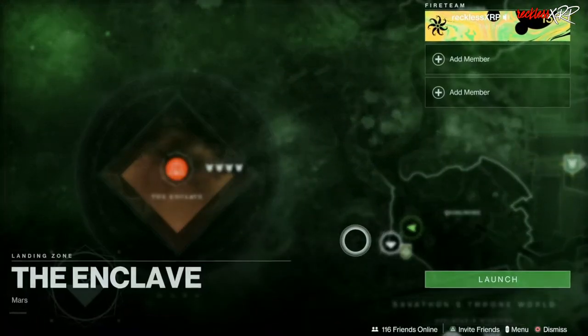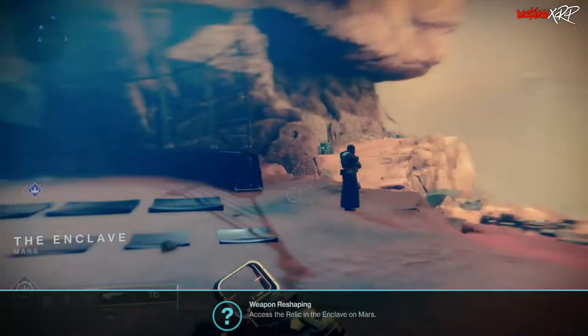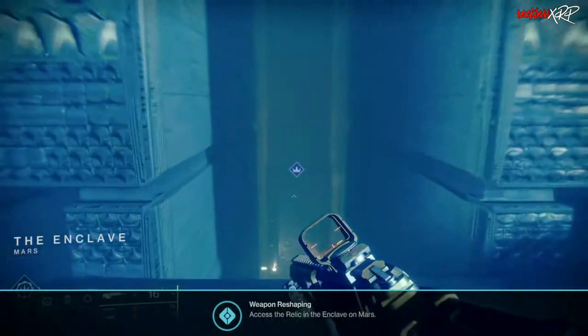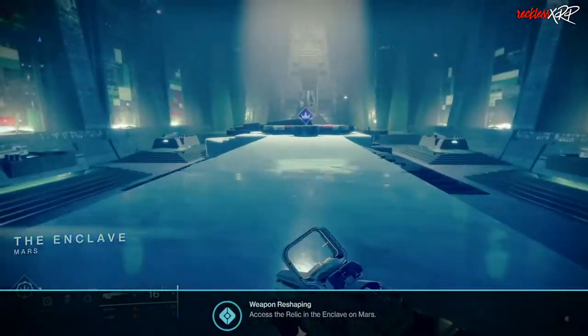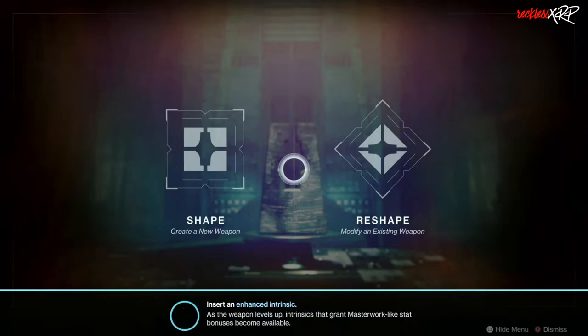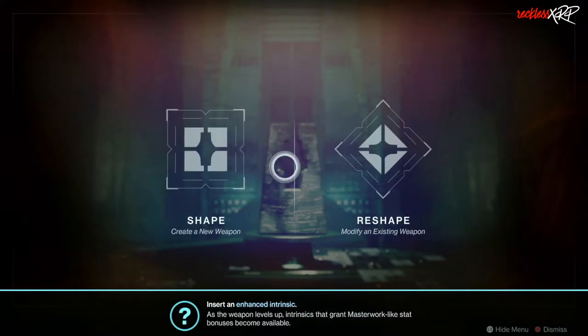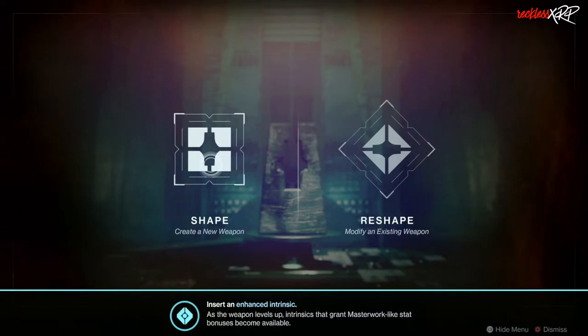Once you have all the materials you need, you can go to the Enclave and craft your weapon. When you get to the Enclave, turn around, go down the stairs, and approach the relic — this is where you shape or reshape a weapon. You can only shape a weapon that you have unlocked a pattern for, and you cannot reshape a weapon that is equipped or locked.